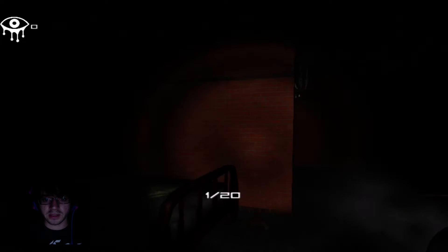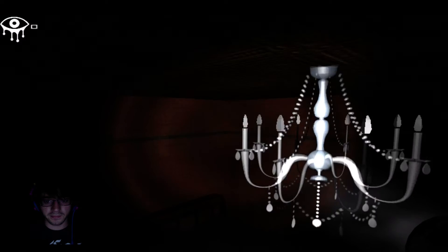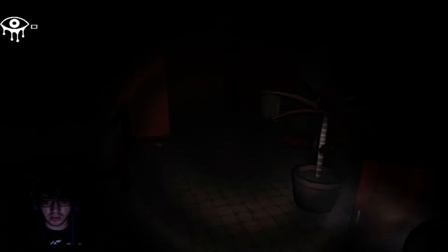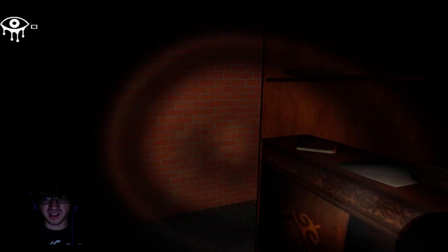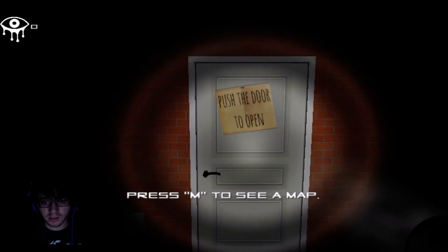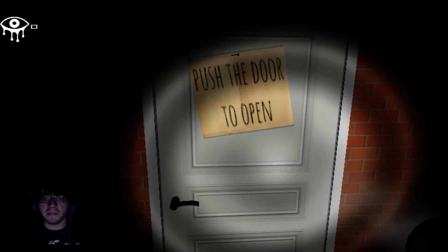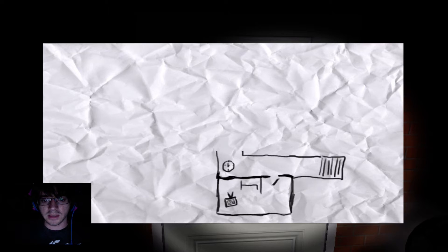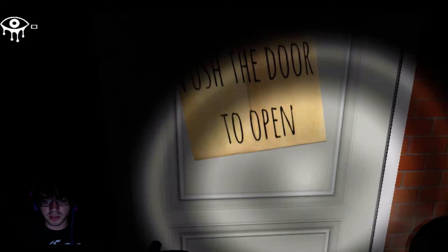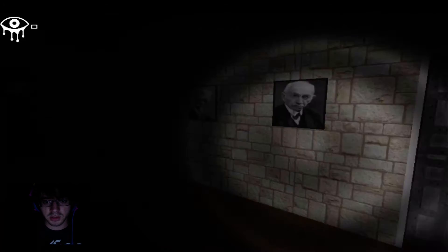Hello money bag! Okay, so we got the mouse to move, space is jump, and I believe shift — yes, shift is run. So with that said, let us get some money bags. Let us open here — there's nothing. Press M to see the map. Okay, so there's the room I'm in, and there's some of the hallway. Push the door to open.